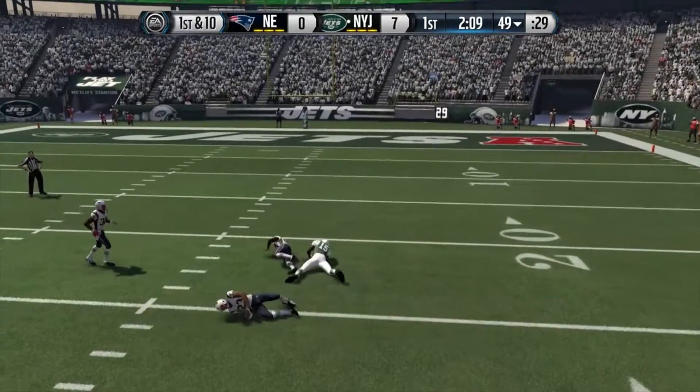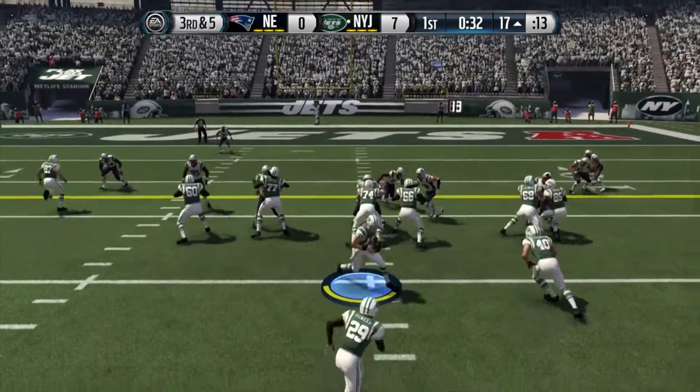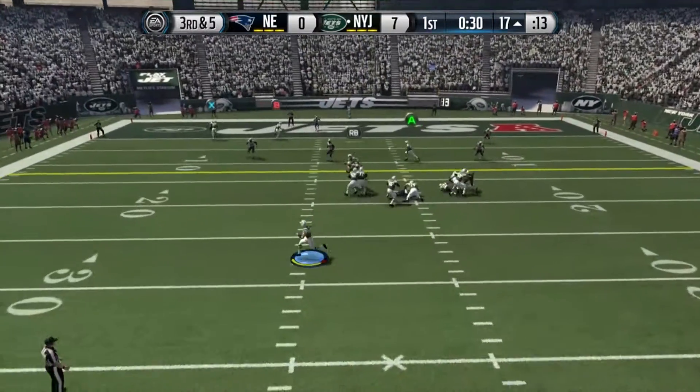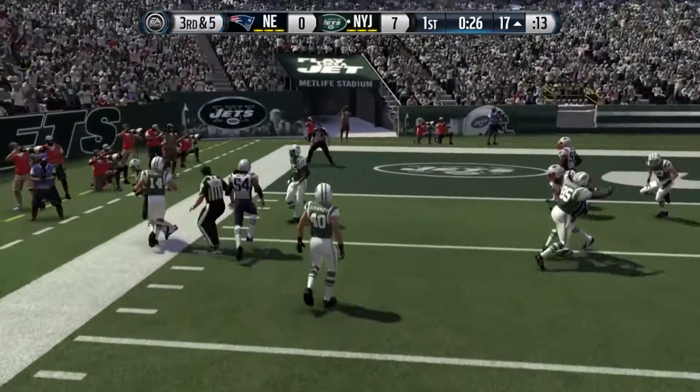Here I am going deep to Brandon Marshall. He's a 90 overall. The Jets have two guys over 90 — Brandon Marshall at 90, and then their center Mangold, he's a 95. Their offensive line is pretty good, averaging 83.2.